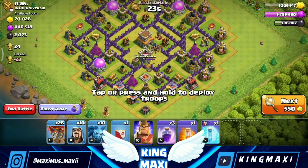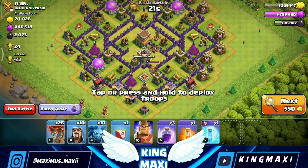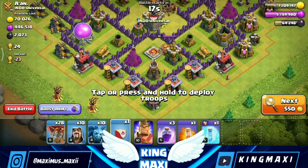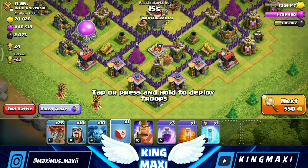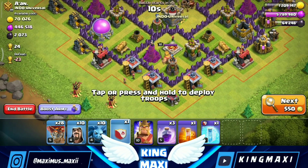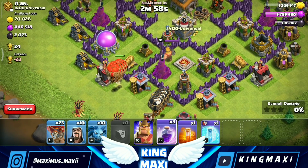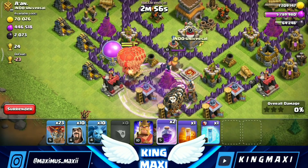So if you have a ring base, you can use the balloon. You can use the triple to correct it. Now we try it. Full max base, town hall 8. So now we start with CC. We apply it to the bomb tower. We have all the balls.